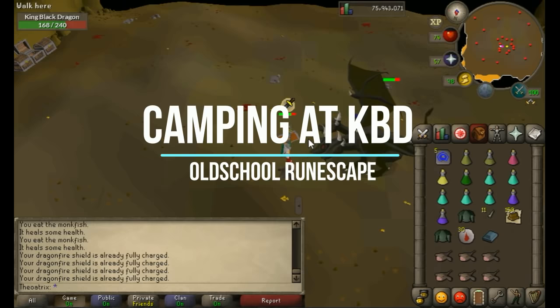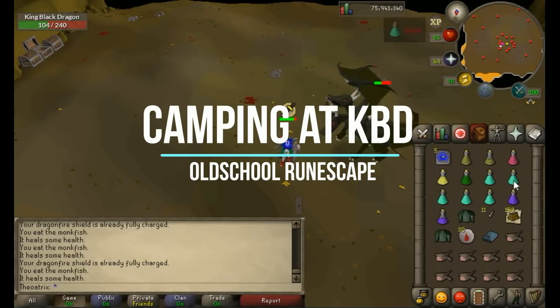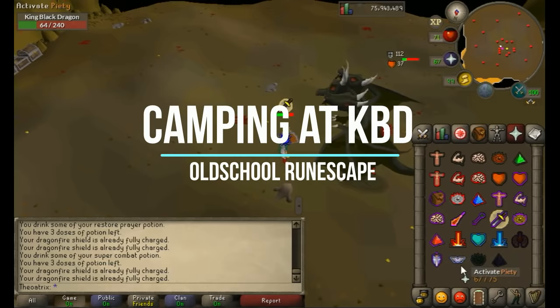Now there's a lot of reasons to kill the King Black Dragon. He has a 1 in 3,000 pet drop rate and the pet is super cute. It has a 1 in 5,000 visage drop rate which is a lot lower than most other dragons, and it drops the KBD heads which you can use to turn your Silver Slayer mask into a black one.